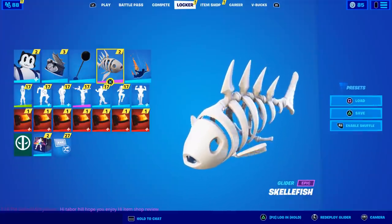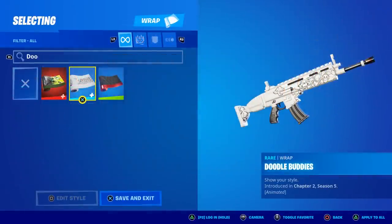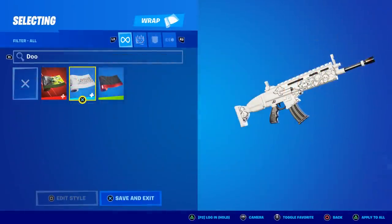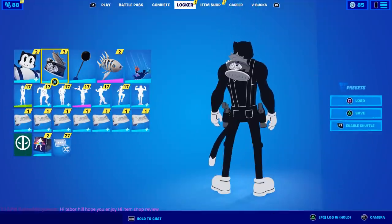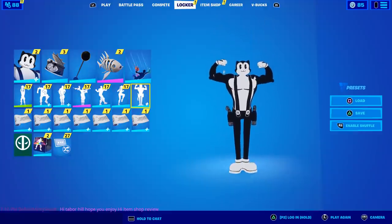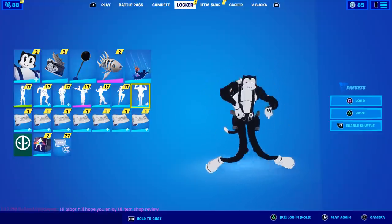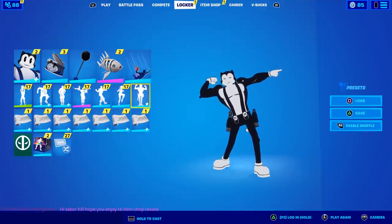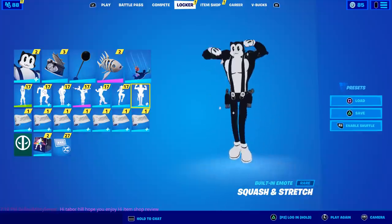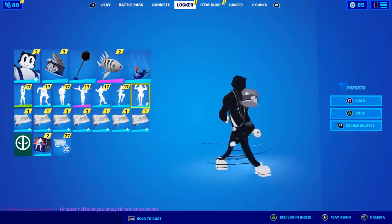There's no glider to go with this set, so I'm going to use the Meowsles Glider. And for a wrap, I'm going to use the newer wrap called Doodle Buddies — this should go pretty well. Let me show you what the built-in emote looks like. It actually plays the drop-in music pack, further illustrating that it's not copyrighted. This is more or less the same emote as what Meowsles had, called Swole Cat. This one is called Squash and Stretch, which is pretty fitting.